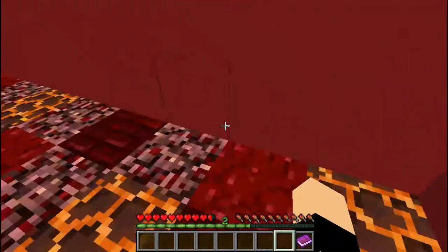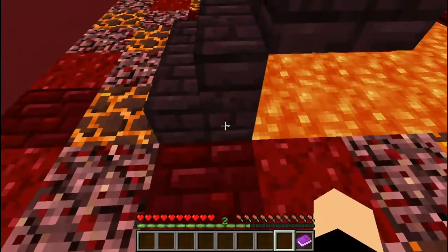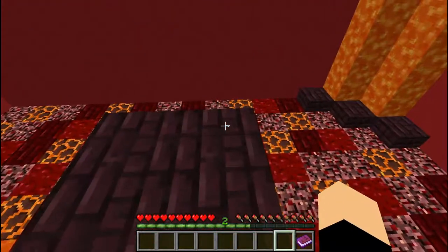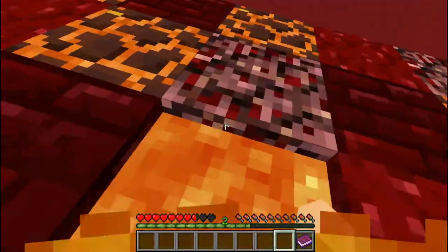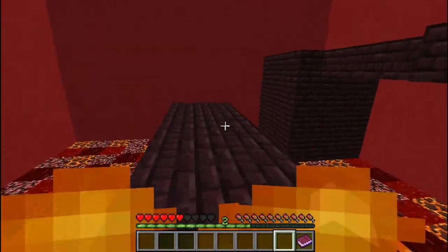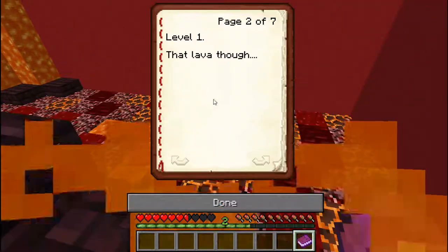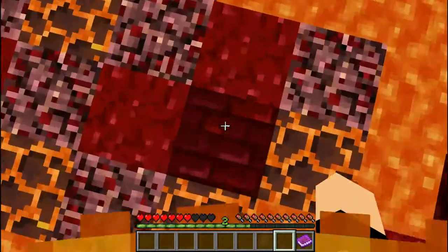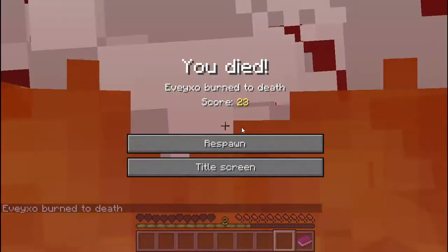Oh my god, why did you spawn me over there? So we can't go in the magma blocks. Can we jump? Nope. I remember hint one was that lava though. Look, look, look — see? I remember that. Oh god, nope, nope, nope. Don't kill me. I'm down here.